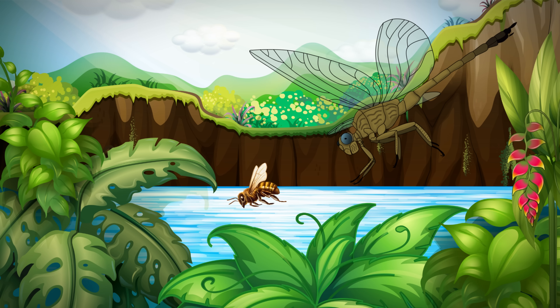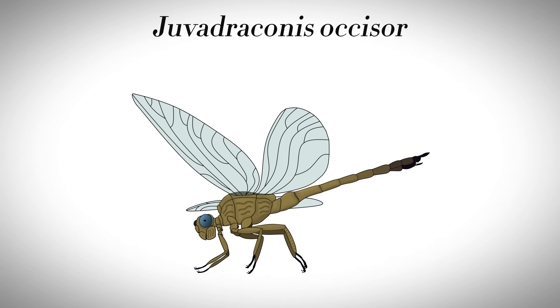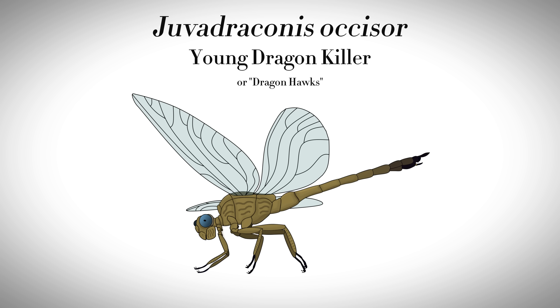For many millions of years going forward into the Phytonian, it is these dragonflies that dominate the airborne ecosystems, until something larger comes along, of course. I have dubbed them the Juva Draconis Ochizor, which roughly means the Young Dragon Killer, or we'll just call them the Dragon Hawk for short.